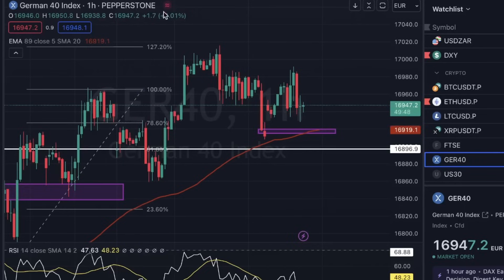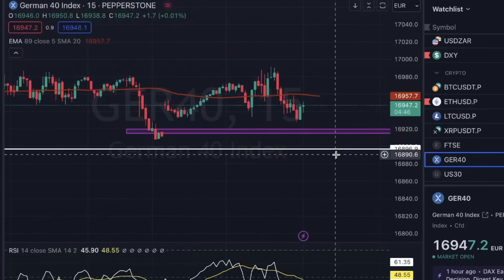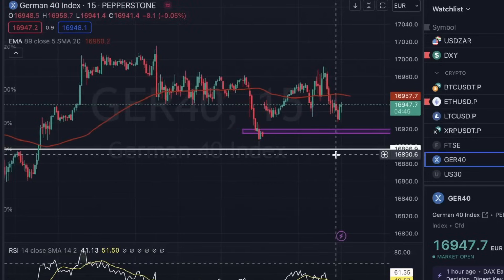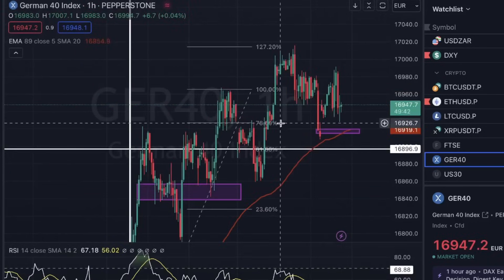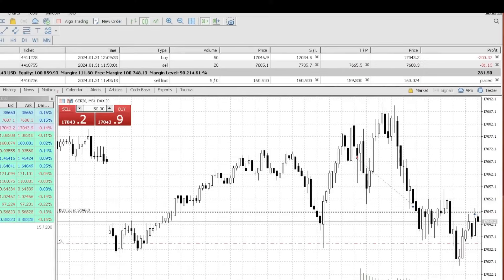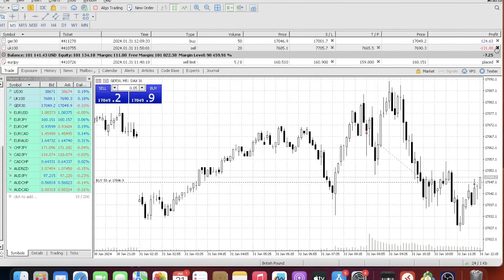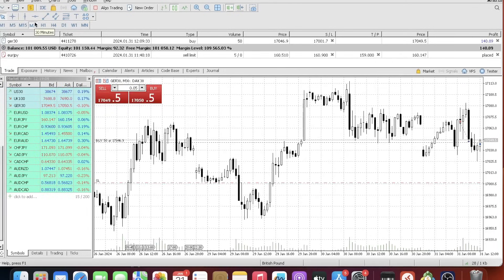There's a lot going on in the charts. On the left side I have Fibonacci. The purple zone at the bottom is a support zone I created, and the red line is the EMA - basically just the trend. We're on the 15-minute timeframe, but on the 1-hour timeframe price is above the EMA red line, meaning we're still in an uptrend. That's why I felt really comfortable going long. I closed a FTSE UK100 trade because I wanted to focus solely on the DAX.